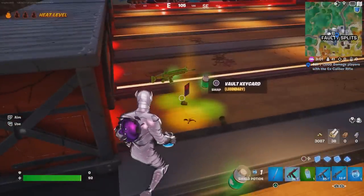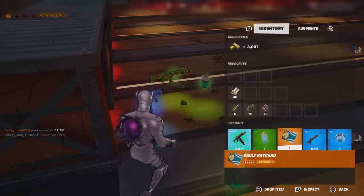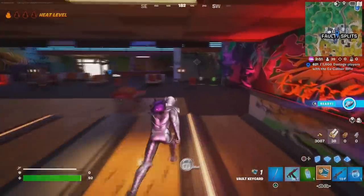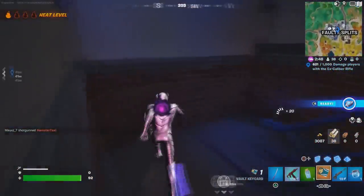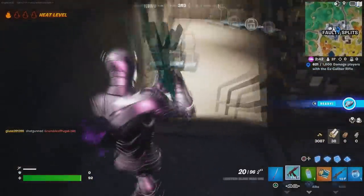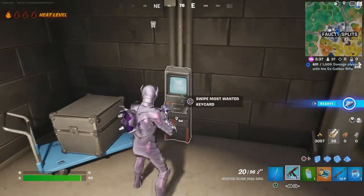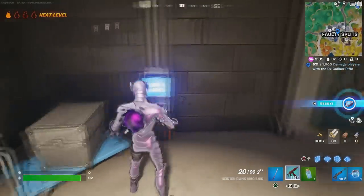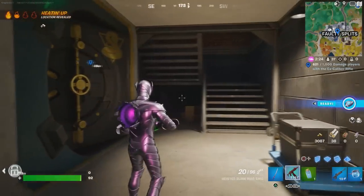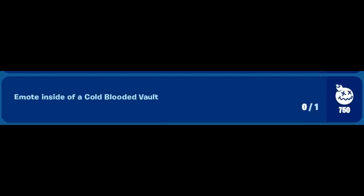Pick up the vault key card right there. Then all you have to do is open the vault door to complete the challenge. Go downstairs and open the vault door — once you use the key card the vault door opens and the challenge is completed.